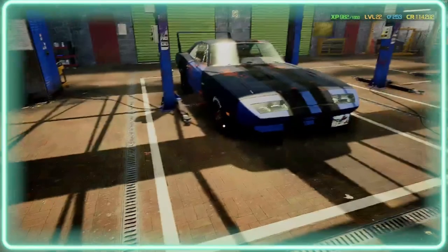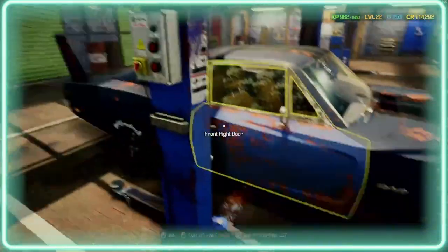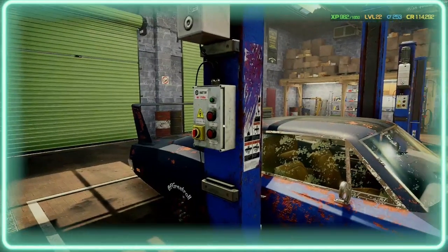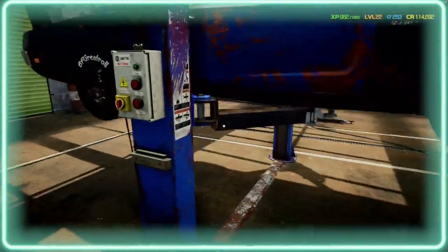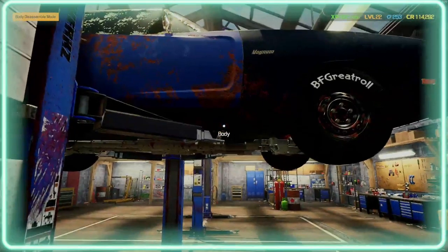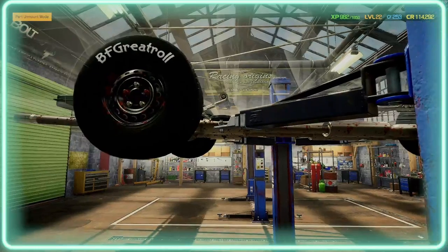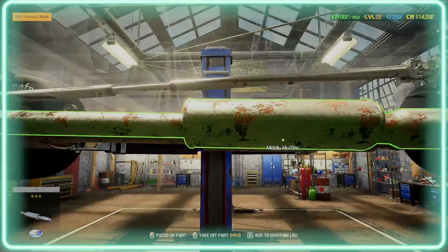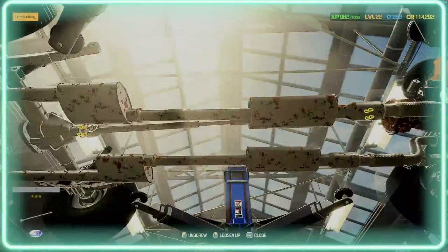This is a nice looking car. We can fix all the body panels, but what we're going to start with first is the gearbox issues, then the body panels. I'm hoping we don't have to buy any body panels and can just fix them. If the condition is less than 10 percent, we won't be able to fix them. So we're going to start with the gearbox issue first — and this is how you fix the gearbox.